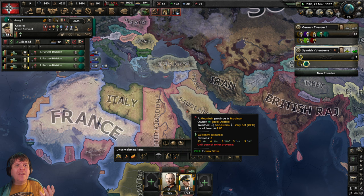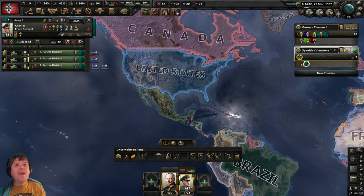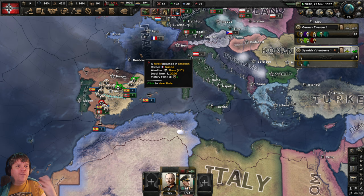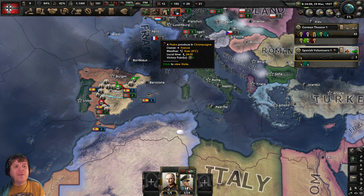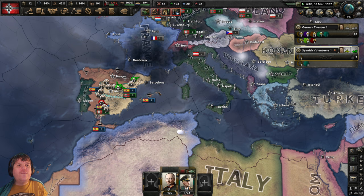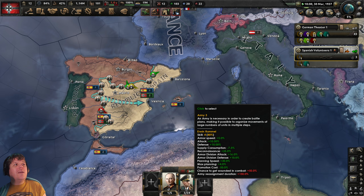I find having to switch back and forward between theatres more of a hindrance than a help. I just find it quicker to move the map around and do what I need to do. Rommel has got his flashing green cross there, basically saying there are some traits available. That may just be the guerrilla tactic, and again we're not interested in assigning Rommel a guerrilla tactic seen as he's a panzer guy — that's more for infantry. Besides, if we look at command power up there, we've only got 12, and we require 15 command power to assign traits to any general or admiral.